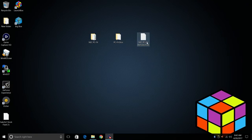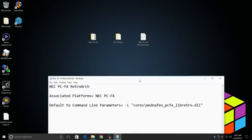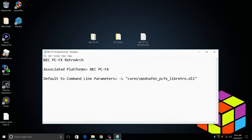Down in the description, I've created a text file. We're going to be using RetroArch, so our associated platform is NEC PC-FX. Default command line parameter — this will lead us to the Modafnin core that we're going to download. Go ahead and download that.